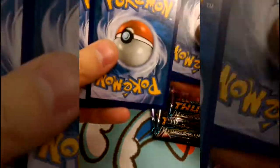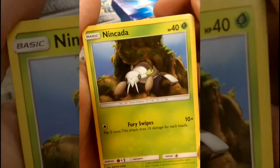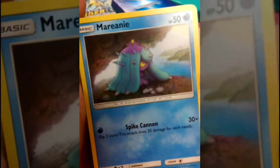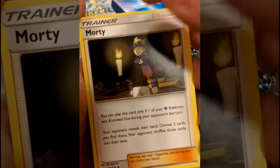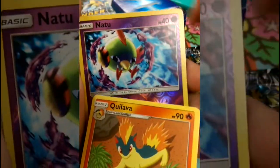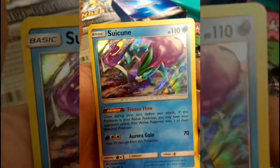Let's see if our first pack is as lucky as the one in the last one. Energy - we're gonna guess a Grass Energy. It's not, it's a Psychic Energy. Ninjask has that Fury Swipes. Chincho. Mareep is that fluffy pillow, makes me sleepy already. Snubbull with making a mess. Morty. Stantler, mystifying those horns. Love that Larvitar art. We got a Reverse Natu, and a Rare Holo Suicune with that Frozen Flow.